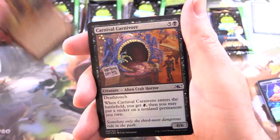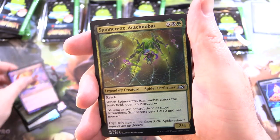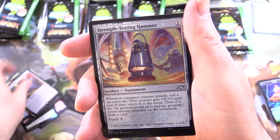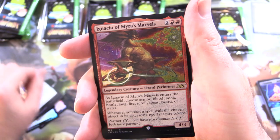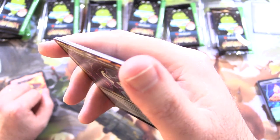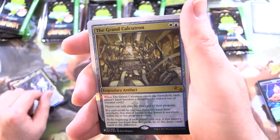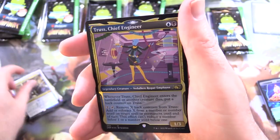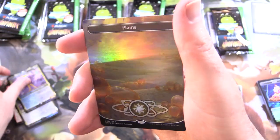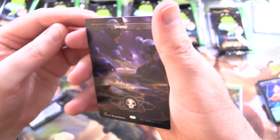Next up we have: Rad Rascal, Carnival Carnivore — nice pun — Embiggen, One Clown Band, Spinner at Arachnabat, Roxy Publicist to the Stars, Squirrel Stack, Souvenir T-Shirt again, Strength Testing Hammer, Ignacio of Myra's Marvels — does anyone remember Better Call Saul? Spoilers and Brimsburne Midway Mobster. And a Mythic — we have the Grand Calcutron, followed by Trust Chief Engineer. We've got Plains and a Swamp — that looks like a regular Swamp.